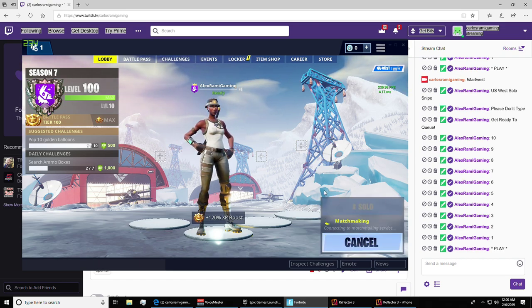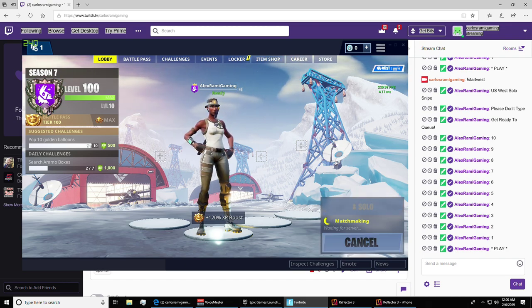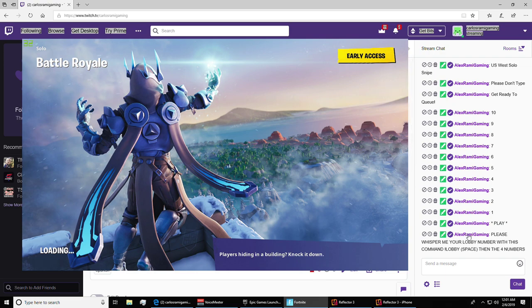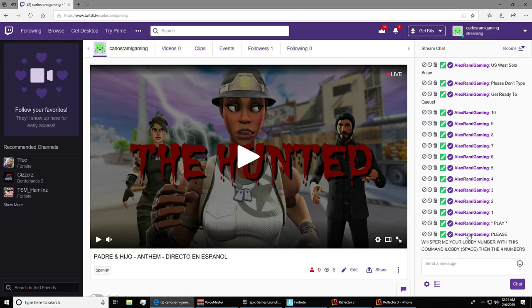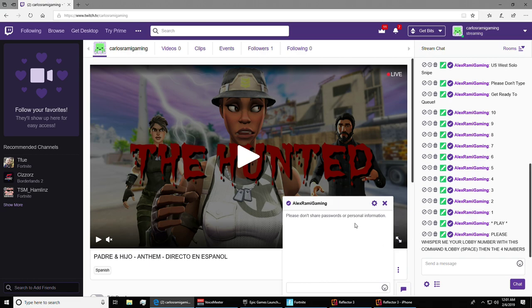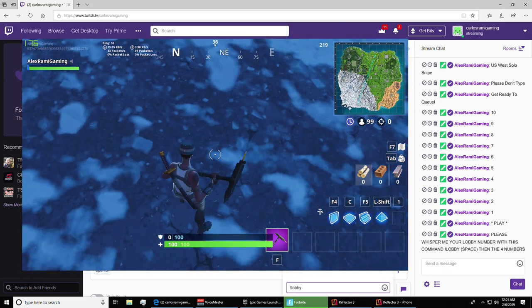When it says 'play,' you queue up — we're all going to be doing it at the same time. After that, the bot will say something like: 'Please whisper me your lobby name.' So what you do is click on the name. If you're on the computer, click on it and it gives you a little pop-up. You'll see it says 'whisper,' so you click on whisper. The command is exclamation mark, exclamation mark, 'lobby,' space, and then the code.